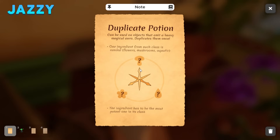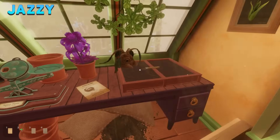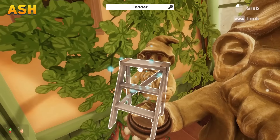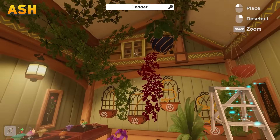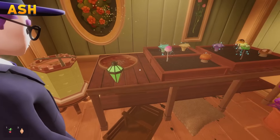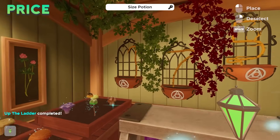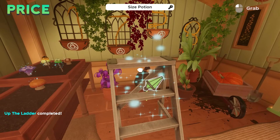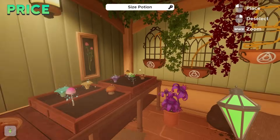We got fire! What does this say? Duplicate potion — can be used on objects that emit a heavy magical aura, duplicates them once. One ingredient from each class is needed: flowers, mushrooms, and aquatic. The ingredient has to be the most potent of its class. We got a little step ladder. Can we use the size potion on the step ladder? Where's the size potion? Let's see if you can pour that size potion onto this ladder to make it bigger.